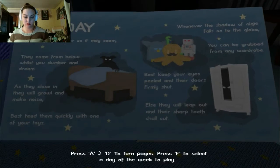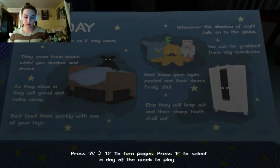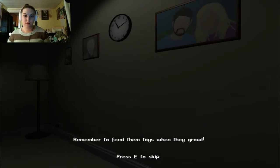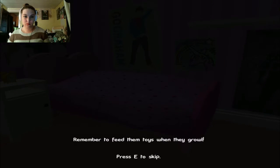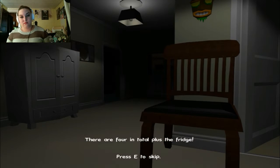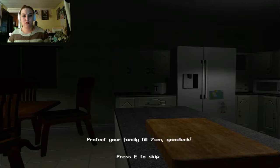I don't think we can go forward at all right now. You can't turn the page anymore. Controls: E to play, W, A, S, and D to move, mouse to look, spacebar to jump, shift key to run, left mouse click for action. There's a night blight under your parents' and your sister's beds. Remember to feed them toys when they growl. Keep the wardrobe shut or your night will become more difficult. There are four in total plus the fridge. Protect your family until 7 a.m. Good luck.